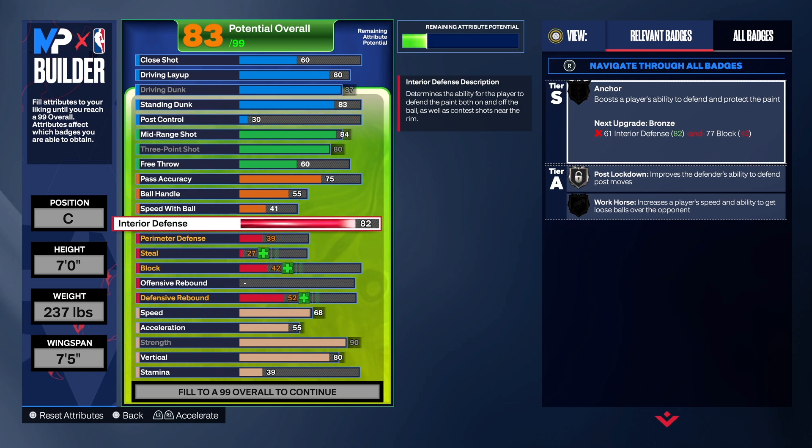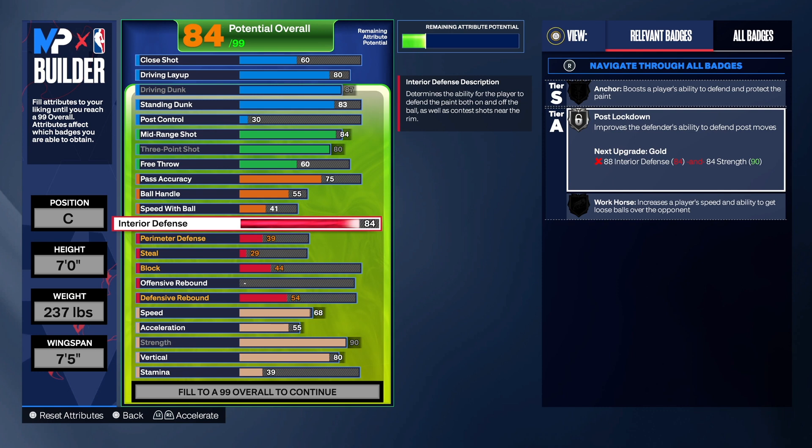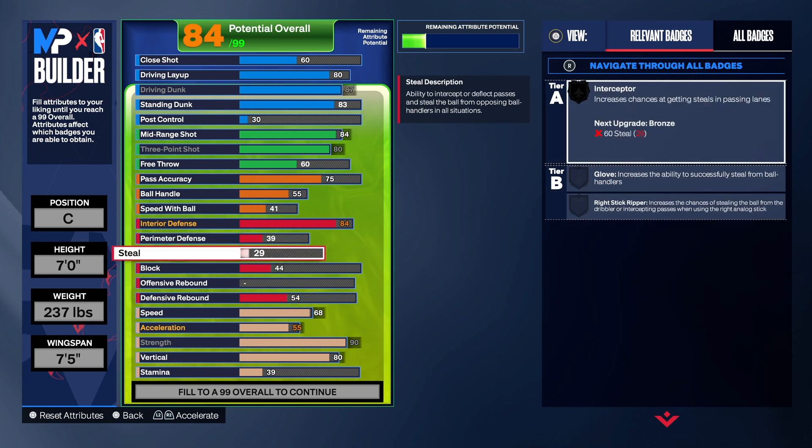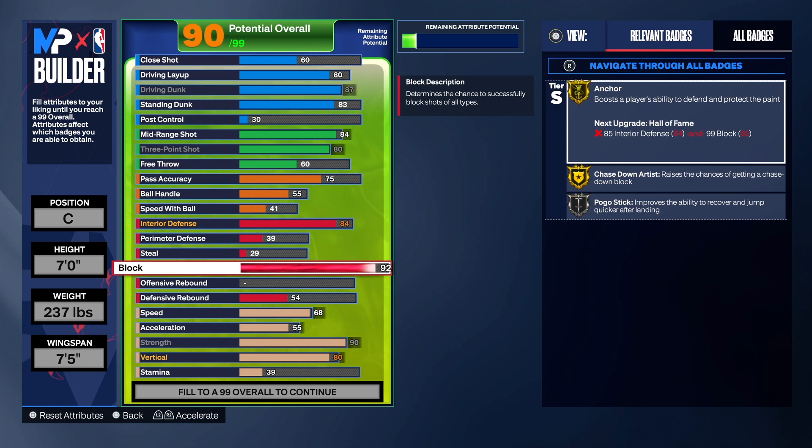For interior defense we're taking it to 84 — that's how we get the two-way name. It's pretty solid interior defense. We get post lockdown on silver; if you want it on gold, take it to 88. We're leaving perimeter defense as-is. The block is at 92, which gives us chase down artist on gold and anchor on gold — two very important badges. Anchor means you're the person in the paint blocking and altering shots, and that's what your team needs from you as the center.